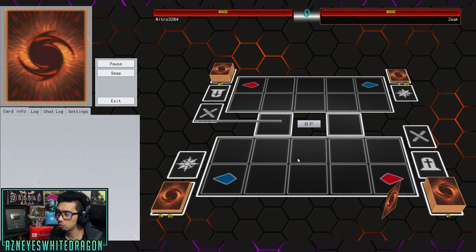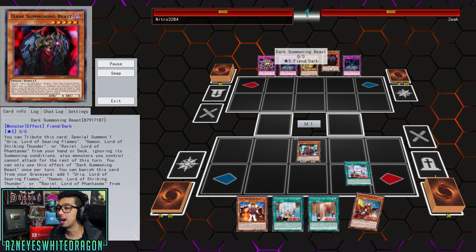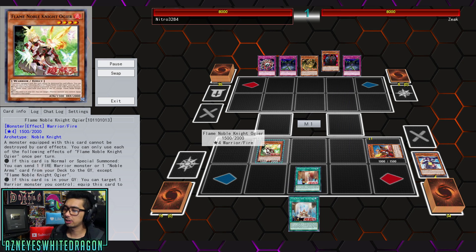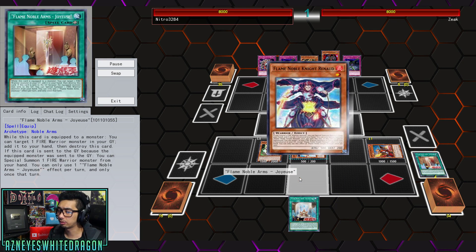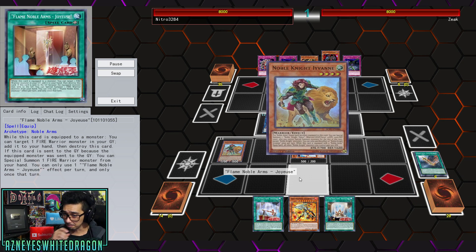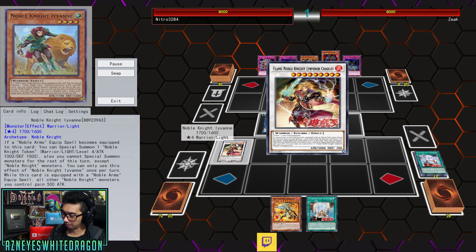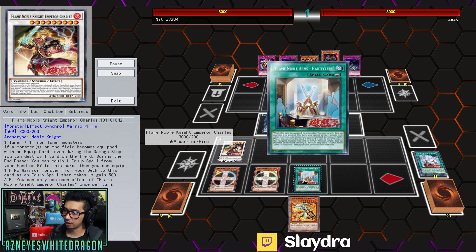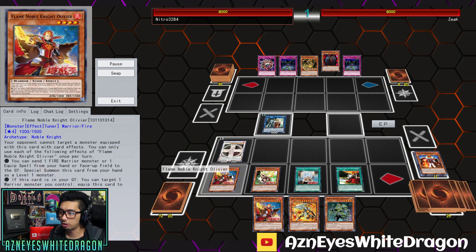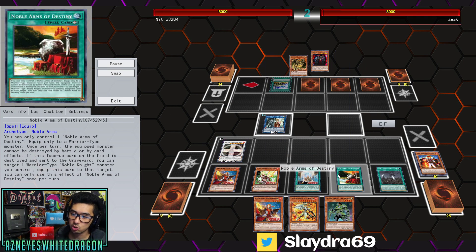Now showing other duels with other variants. This first one is up against the newer Sacred Beast deck. We're going to see him start setting some cards to the Graveyard and see the Noble Arms card, which lets you target a Fire Warrior, destroy this card, then add it back to your hand — so you can recycle some cards. In this build, you're seeing Noble Knight Elaine, and he's going to make Charles, then activate Hati Clear and basically make a boss monster with Charles. It can't be targeted, it cannot be destroyed by card effects, and it also can't be destroyed by battle.